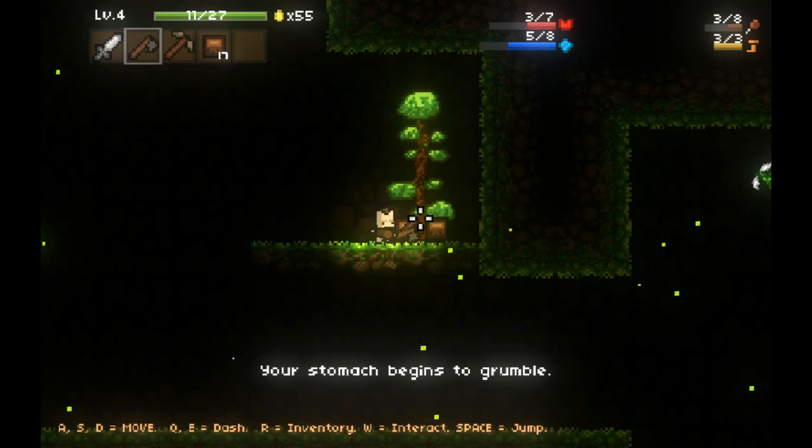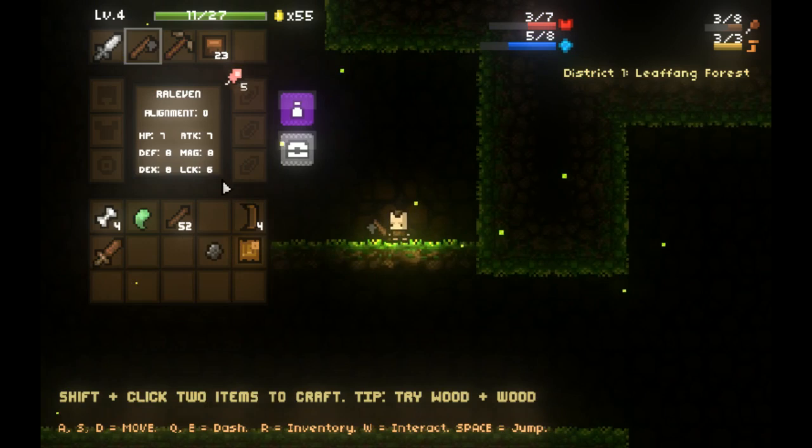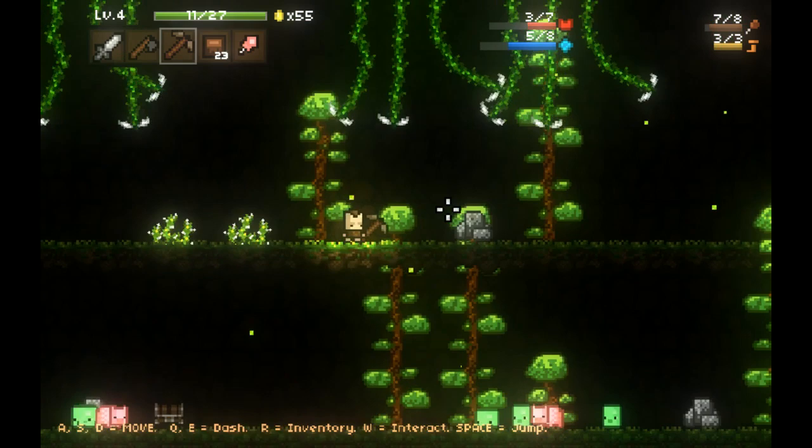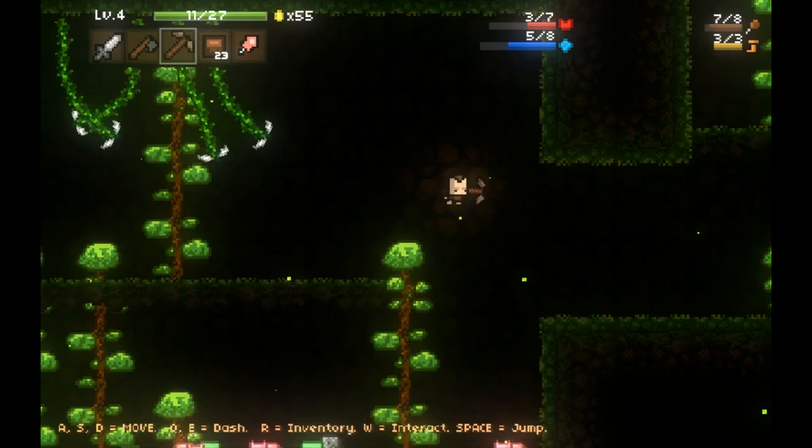I think this is still the first biome. It looks like I need to eat something - my stomach is grumbling. So I'm going to try to kill some animals. Oh, I already have some meat - I'll just eat that. I have figured out how to cook meat now, which is pretty cool. I also discovered - first I want to avoid those things because they are dangerous little vines.